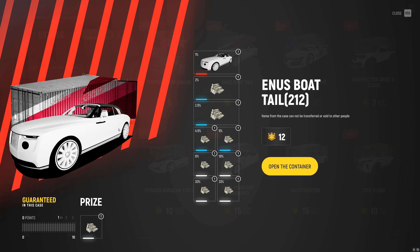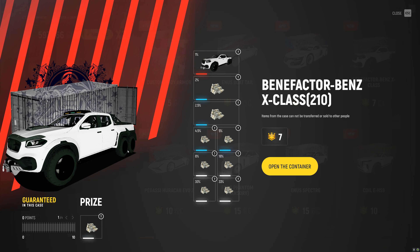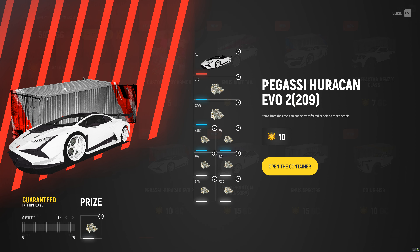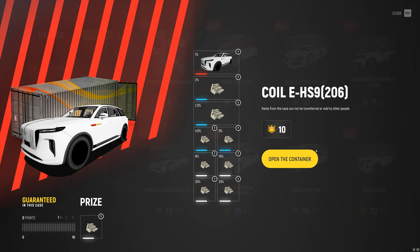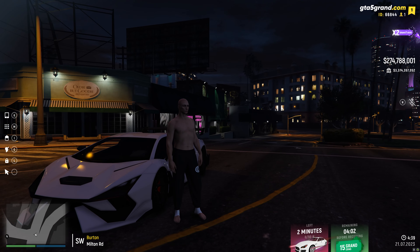We also have some other vehicles in the crates, like the Ennis Boattail, which is obviously a Rolls Royce - and this one looks pretty freaking nice. We then have an Acura NSX - very clean looking car. I really want the Mercedes-Benz X-Class 6x6, which looks like an absolute beast - 1% chance of getting it. We then have a Huracan Evo 2, pretty nice looking car. We have the Phantom Mansory Edition, which looks so much nicer than the regular Phantom. We also have the Spectre Crate, the Coil EHS-9, and then the last crate is the Revolto Crate - that beautiful car sitting behind me right now.